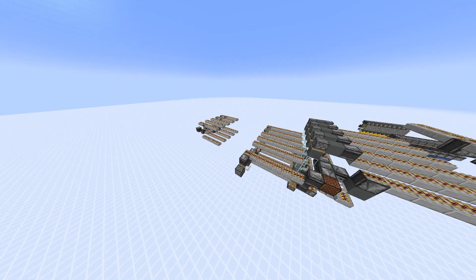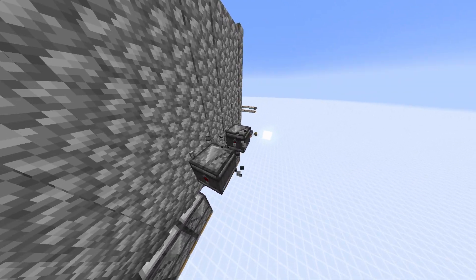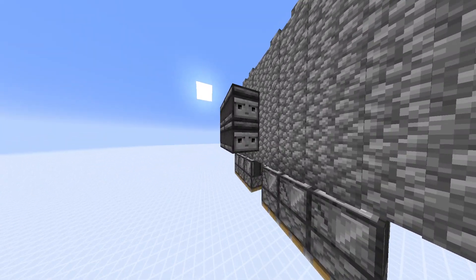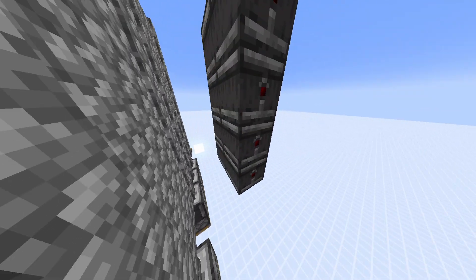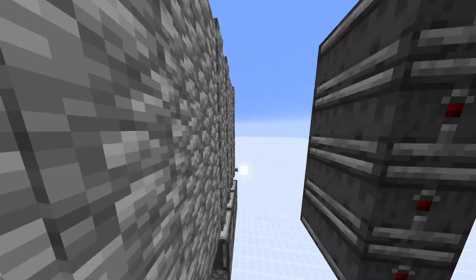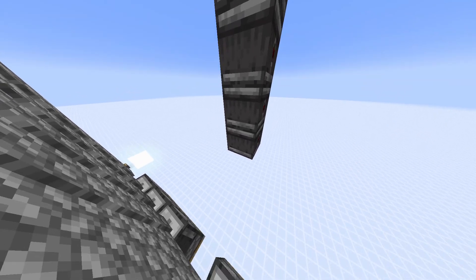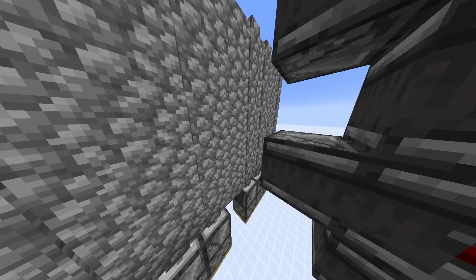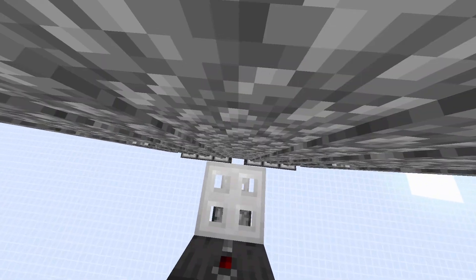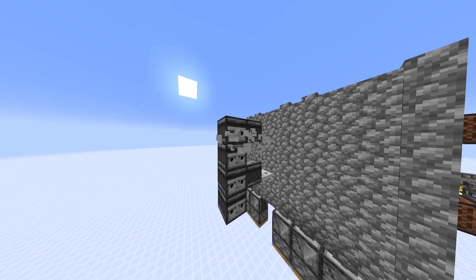Initially I was thinking about using cobble walls slightly differently, where I would have two lines. Let's say the top would be the normal one, the other one would be the inverted one. I would take the output from these lines, similar to how I did it here. Then use trapdoors and basically detect that this thing does not change. Even if one of these activates, the cobble wall changes.